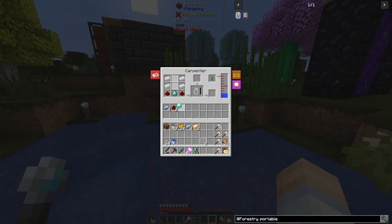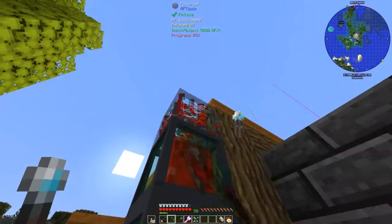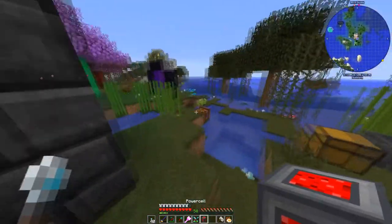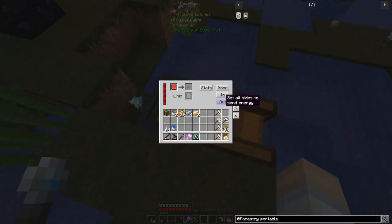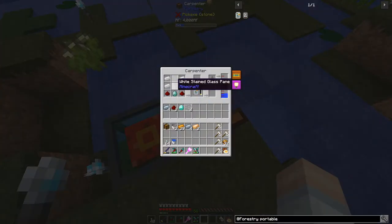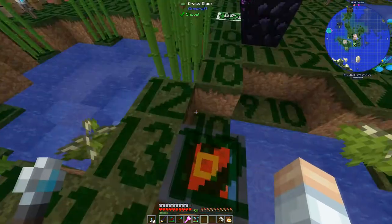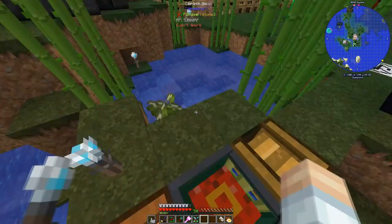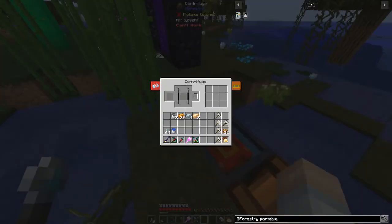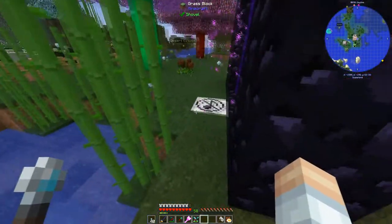Oh, I see - it does need power! What we'll do is grab a power connection and get that set up. We'll set this to output, and it looks like it's going. We can use F4 to check things and then we'll put down the centrifuge for later so that's going to be able to get power too. The reason you can't hear any sound over here is because I've got a sound muffler.